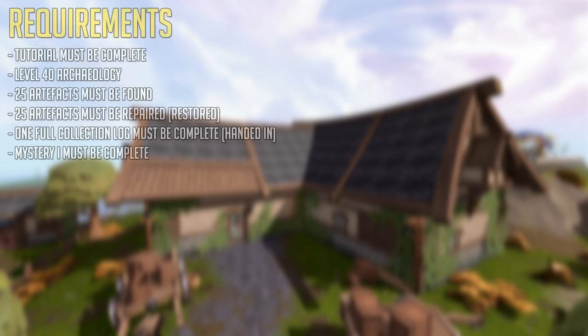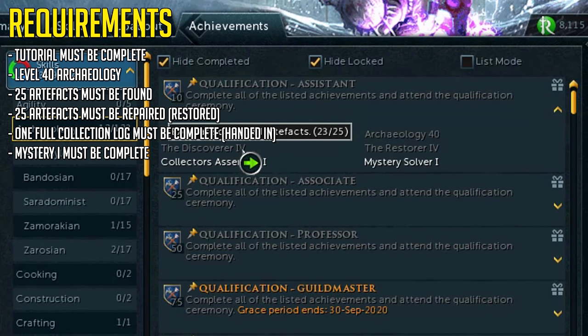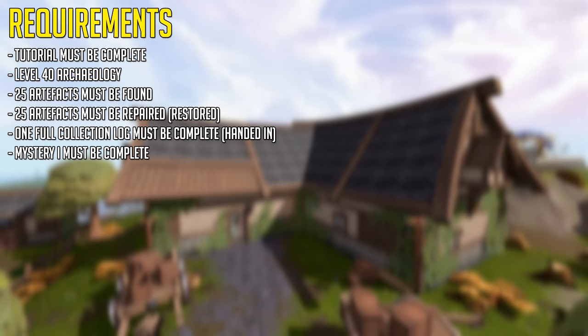To unlock the research team, you require level 40 Archaeology, which by that time you'll definitely have Mystery One complete. Mysteries are mini type quests that you do throughout the skill. Mysteries are really easy to complete and at level 40, you will hands down have done at least one of them.